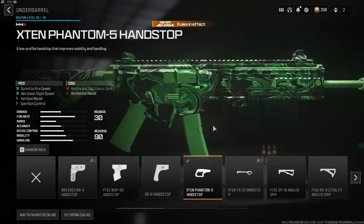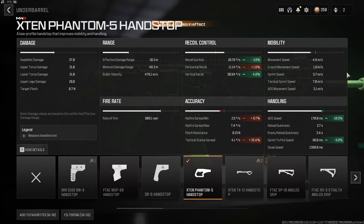Next up is one of the best all-around attachments for the Rival 9, the X10 Phantom 5 handstop. You're getting the best of both worlds here with buffs to your handling and your recoil control.